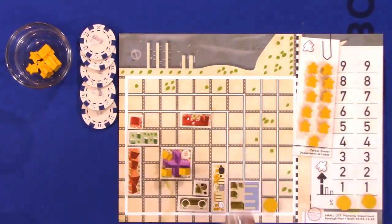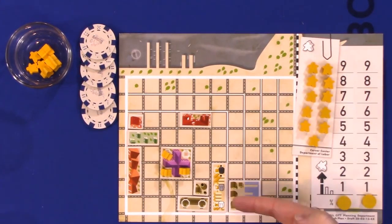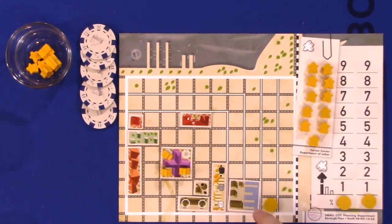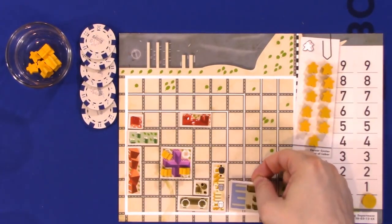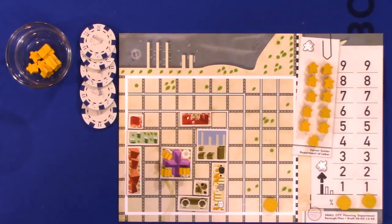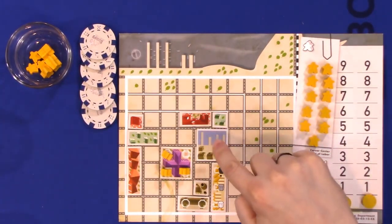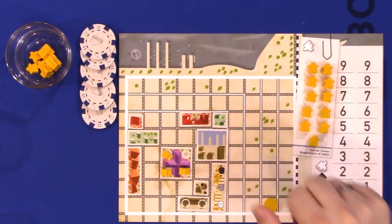The harbor covers four spaces but breaks the $1-per-space rule — it actually costs $2 to build. The water section doesn't count toward the cost, nor does it influence anything around it. So you can build a residential zone abutting the water — a level one residence right there is okay, because the water section is not actually part of the brown industrial area.